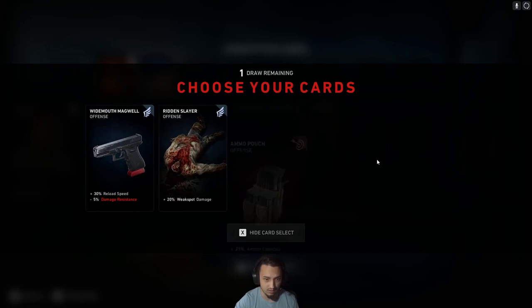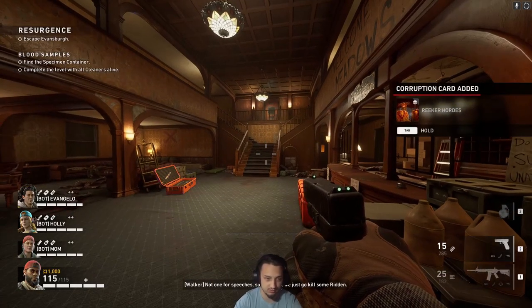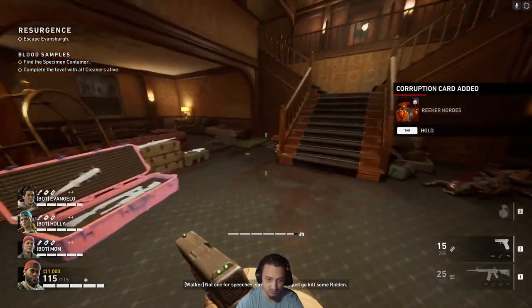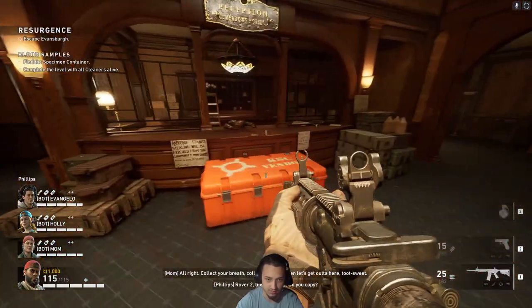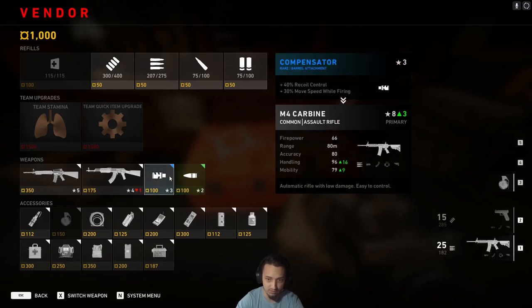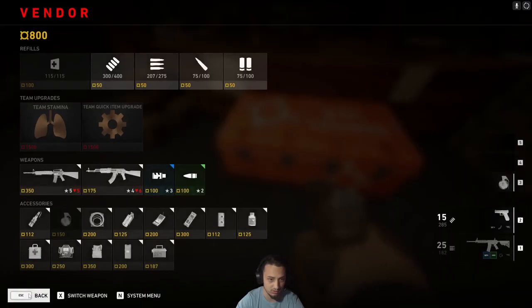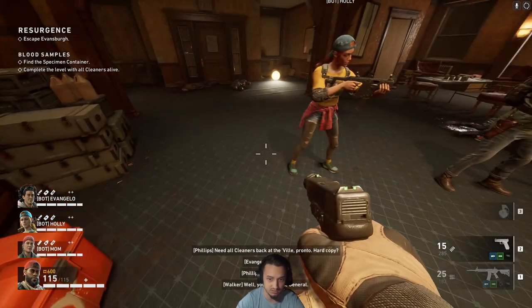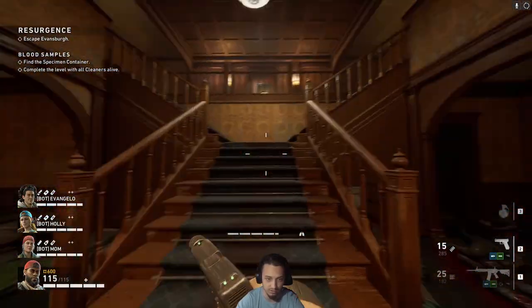Some movement speed and some health — that's always good. Might go with a reload speed card; that's always helpful. So basically it's just me and the bots — no people, no team, nothing. These bots don't really do too much. Normally I like to go with one of the single shotguns, but I might stick with the M4 just because it has a little bit more firepower. I'll probably buy these — it'll help out a little bit. I could buy these as well for the pistol. I like to use the pistol a lot; it helps conserve ammo. And then if you get bombarded, you can whip out the M4 and blast them away.